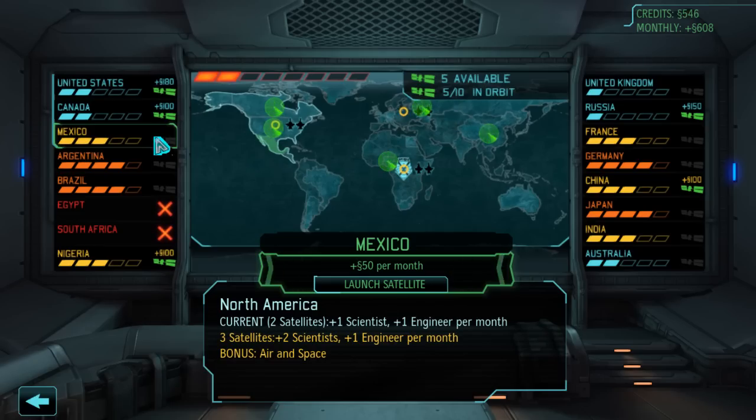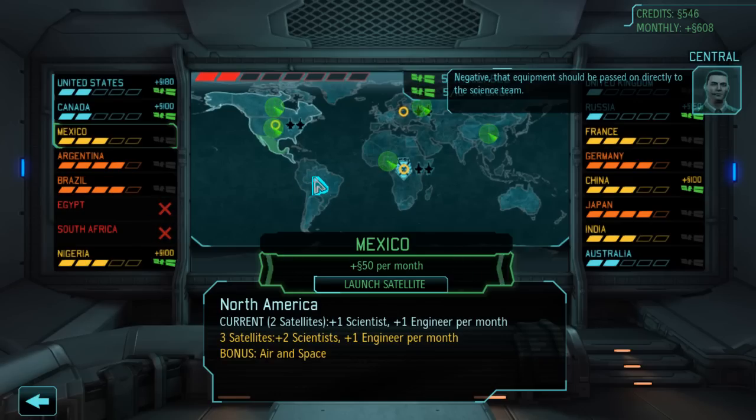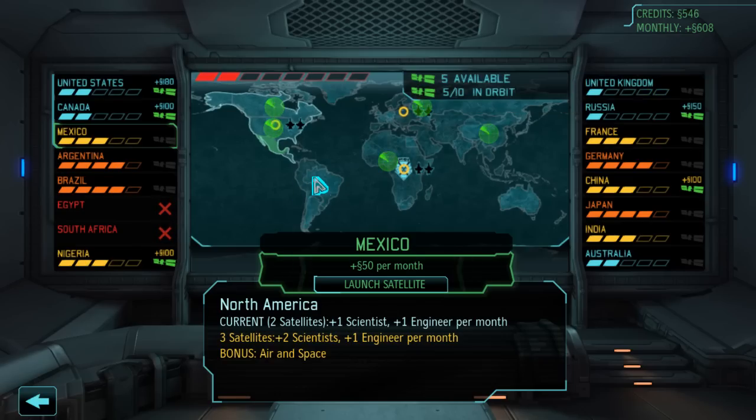How many more countries do we have total? Nine. So we'll still need four further satellites after this, which should be done with one more uplink facility. Where should I put these ones? I think I should put some satellites in South America to get that bonus, and then we can get a ton of research done very quickly. That's a good idea — let's do that.